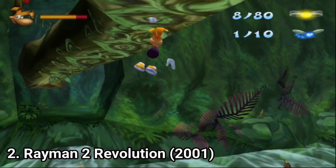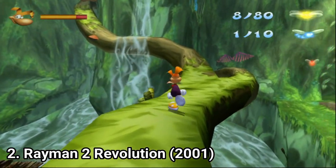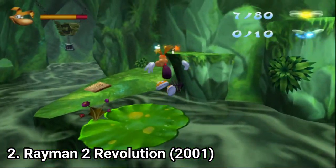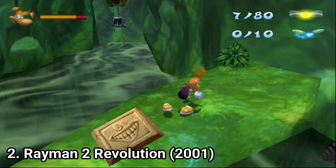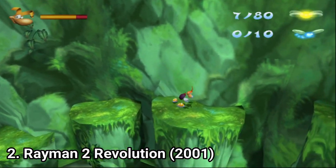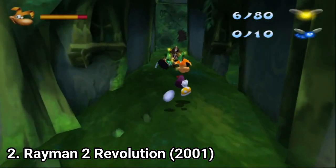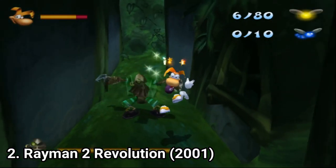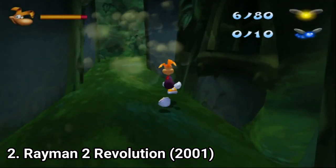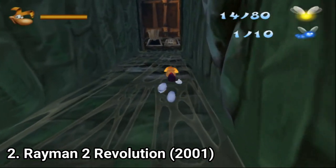Rayman 2: The Great Escape on the PS2 is not the same version as on PC. The PS2 version came out later and is improved — there are more levels, the level order is switched in some places, and the levels have been better tweaked to be more fun. The variety in gameplay is big: you get chase scenes, different boss battles where you have to find weaknesses, or just typical platforming. The game spices things up to not feel repetitive — it's varied and fun.